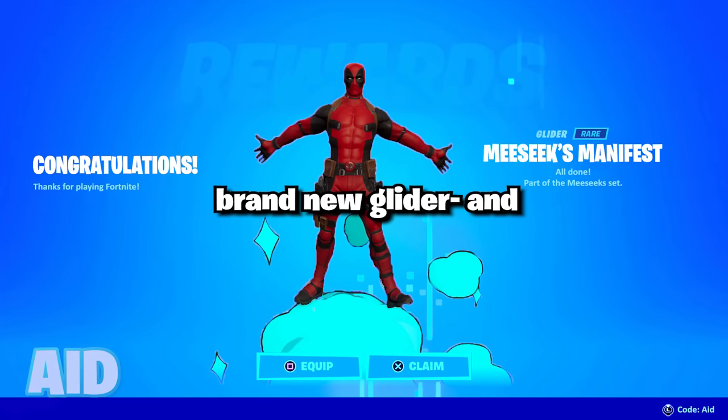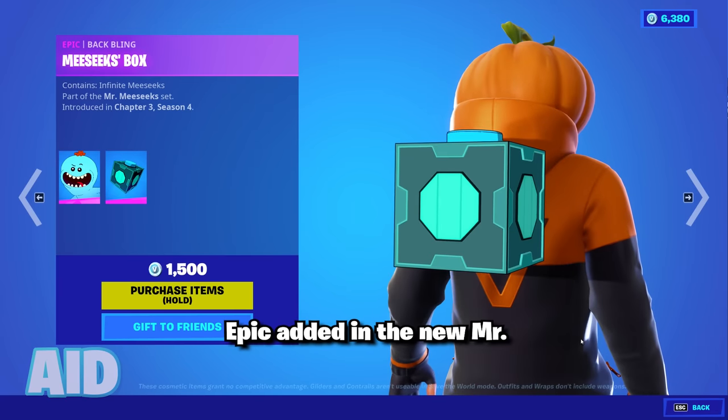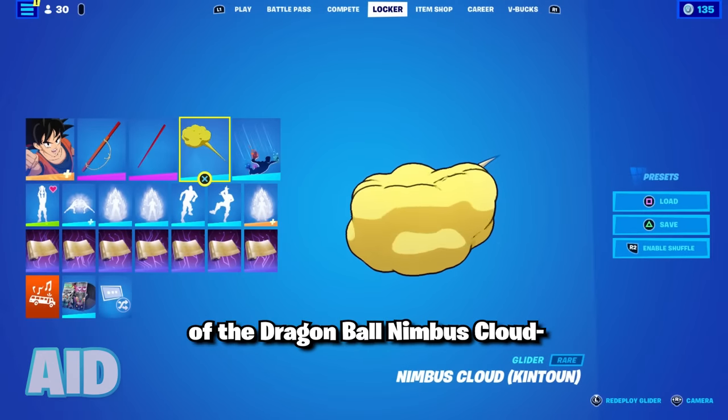Fortnite just added this brand new glider, and some might consider it to be pay to win. In the item shop, Epic added in the new Mr. Meeseeks outfit, and his glider at first glance looks to be a reskin of the Dragon Ball nimbus cloud.